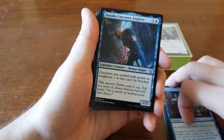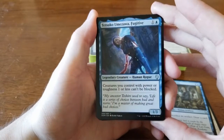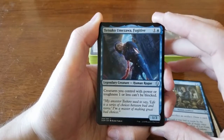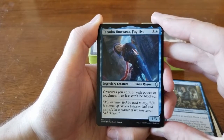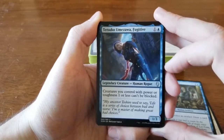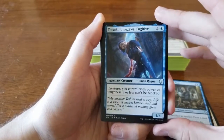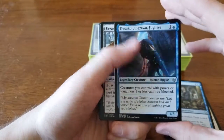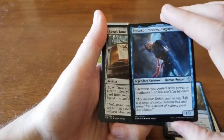We have Tetsuko Umezawa, Fugitive — one and a blue. Creatures you control with power or toughness one or less can't be blocked. He's a 1/3. In the first version of our deck — a red-blue-white build — we did play Tetsuko and he did alright, but we switched off that build after losing our first match. The deck improved when we rebuilt it, and he just didn't find a place in the remade version.